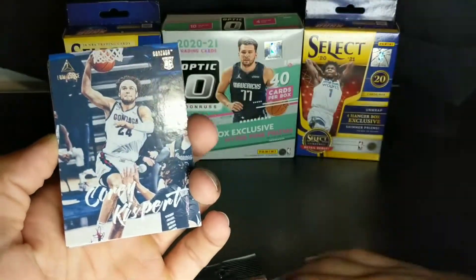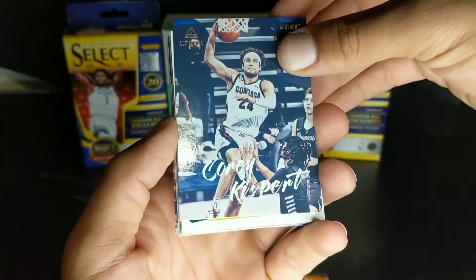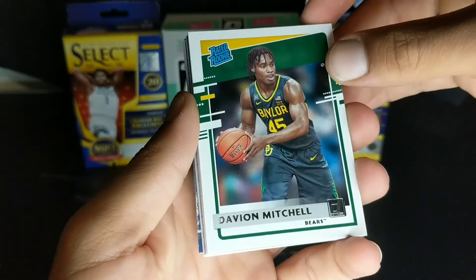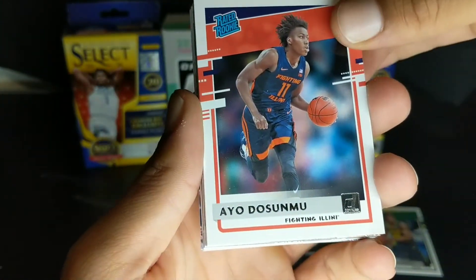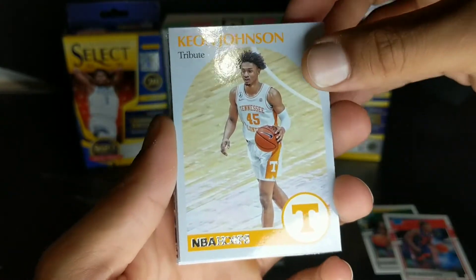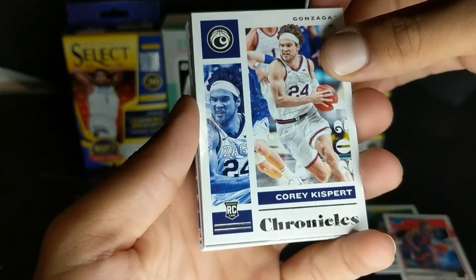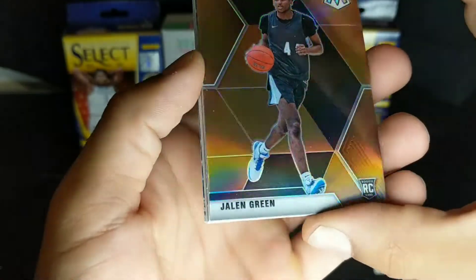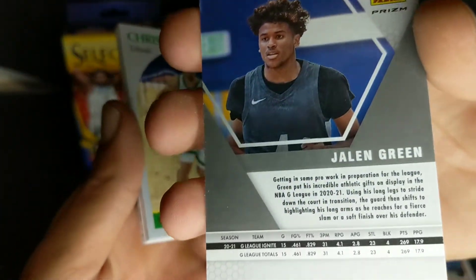With Chronicles it's not just one set — it's cards for many different sets. Let's go ahead and see: we've got Corey Kispert and a rated rookie off the bat — Davion Mitchell, another rated rookie Ayo Dosunmu, NBA Hoops Keon Johnson, another Corey Kispert. Let's go — we got Jalen Green Mosaic rookie card, nice! It's not numbered or anything but that's definitely a nice card right there.